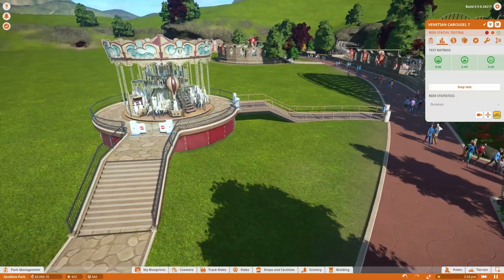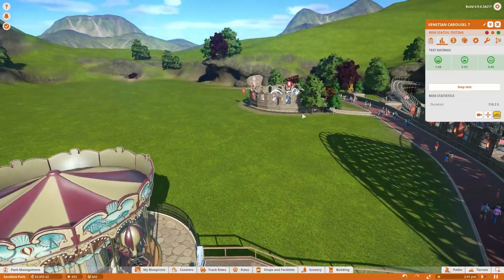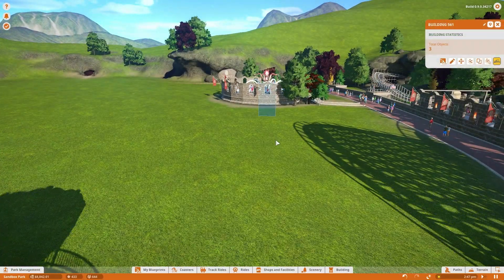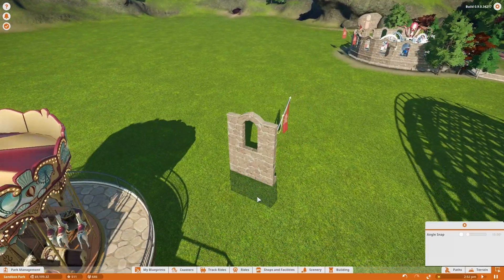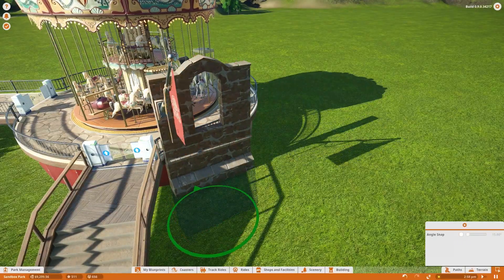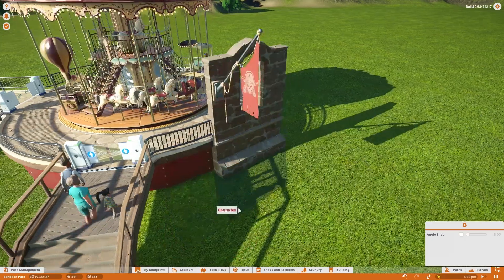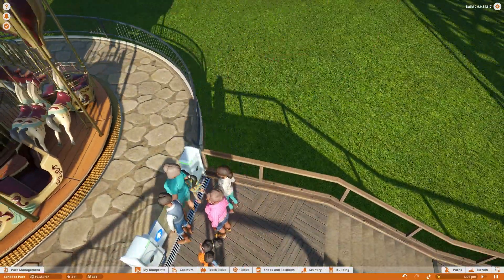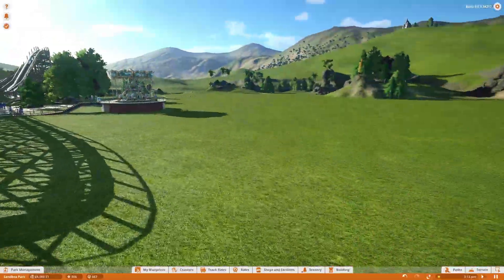I guess what we could do is run it at normal speed and start detailing around this thing a little bit. Oh, it's ready to open — let's open it then. I kind of want to emulate the style we have over here. Fortunately, I can duplicate that, which is really useful because it means I can do this so much quicker. What I'm thinking is just getting this to line the ride real nicely. Oh, obstructed — really? That's interesting. What way does that curve around over here? Oh, it's really close to it. I don't think I could do that in the Venetian Carousel, unfortunately.